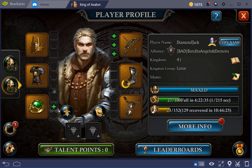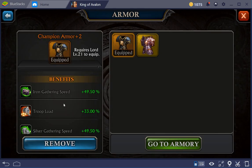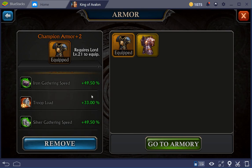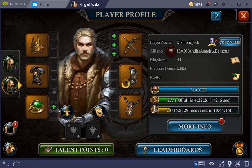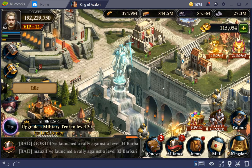Looking at my gear, I have the Champion Armor enhanced twice for a 33% troop load, and the Jewel of Bounty enhanced one time for a 10.5% troop load. So that's giving quite some benefit.